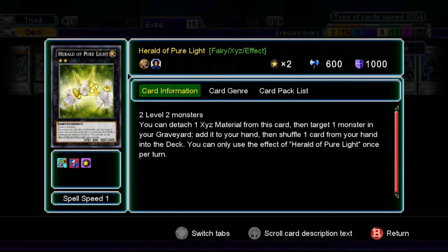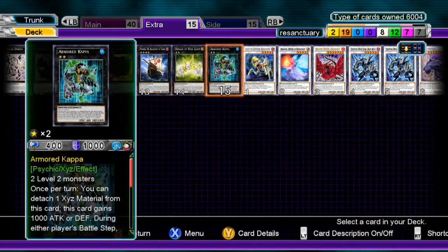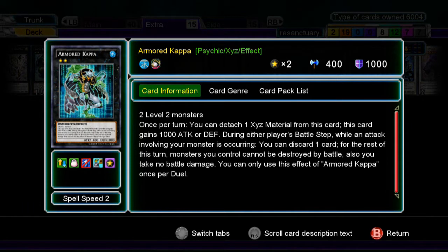Cowboy, because he's Cowboy. Number 11 Big Eye — I still think he should be at one in any deck. Hero of Pure Light — I actually kind of like it reading the effect. You can target one monster and add it to your hand, like adding a Hyperion to your hand, and shuffle one card from your hand to the deck — once per turn. And once per turn you can detach one XYZ material: he gains 1000 ATK and DEF, and you can discard one card from your hand so that for the rest of the turn monsters you control cannot be destroyed by battle and take no battle damage — though you can only use this once per duel.